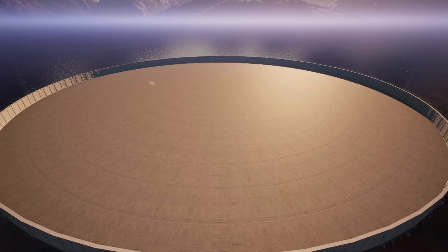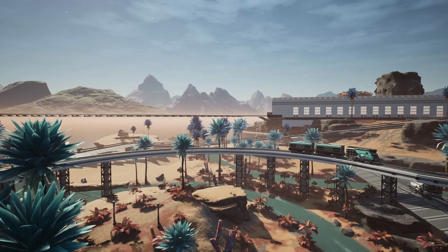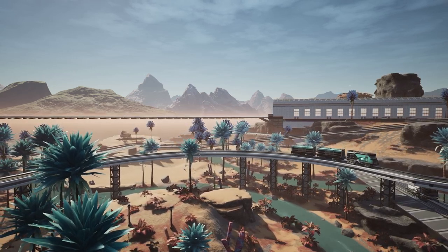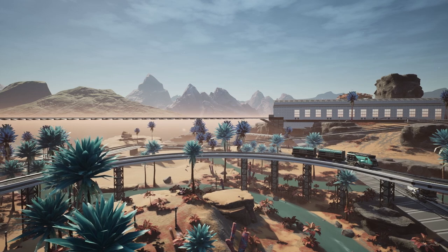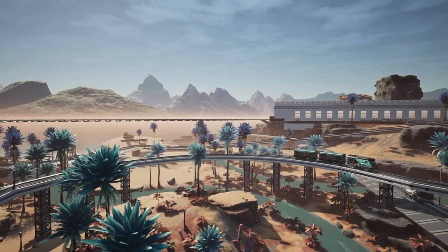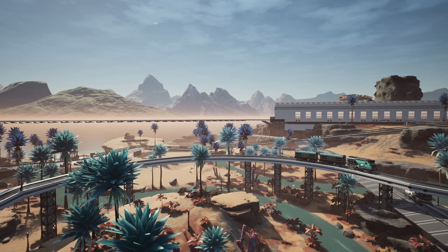Now that you understand the concept of creating a circle, we can move on to my new favorite build: perfect curved foundations done in vanilla. This is great for vehicles, but I've built mine specifically for railways, using the same radii we used previously for the circles.